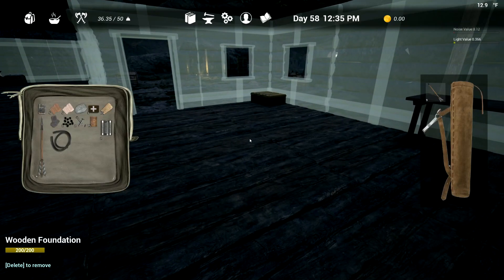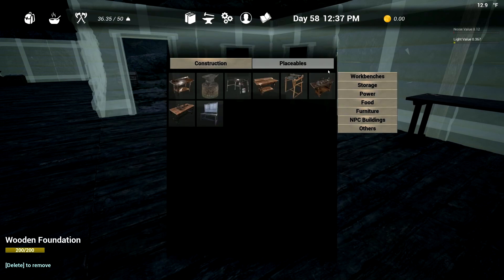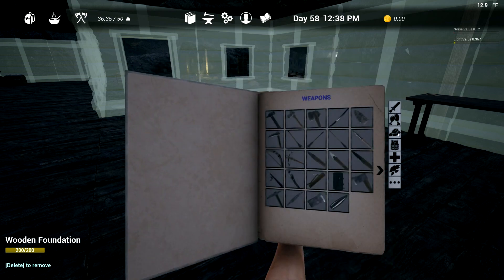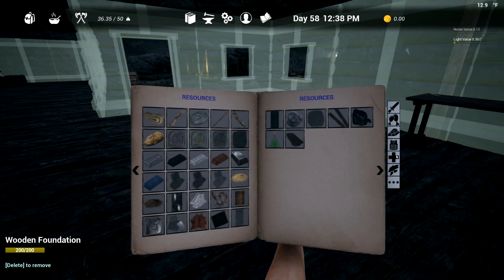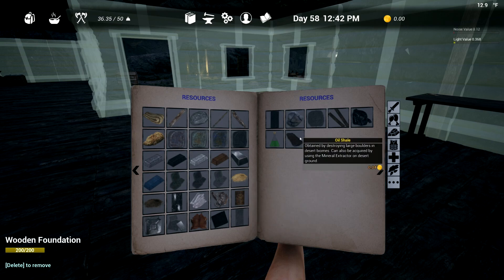Let's take a peek here for the extracting. Let's just look through here — shale, oil shale. Obtained by destroying large boulders in the desert biomes, can also be acquired by using a mineral extractor on desert ground. So I need a mineral extractor. Now, if those guys weren't there, I'd just carry my extra one out there. Maybe we're going to have to build one out there.